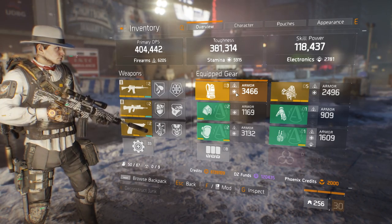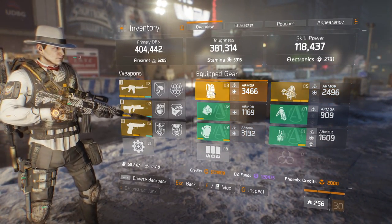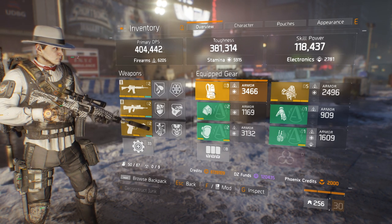So this is the build — it's four Alpha Bridge and two high ends. Given that some of the pieces here are really hard to get, looking at you, Larray Barrett's chest piece, I'll have a few other combinations of gear that'll still be as effective as this one.